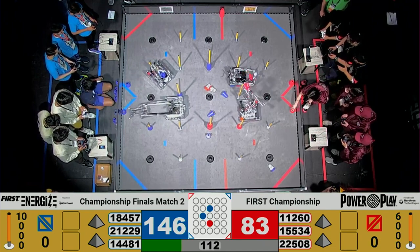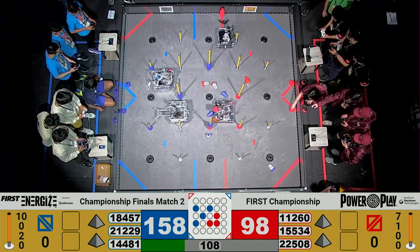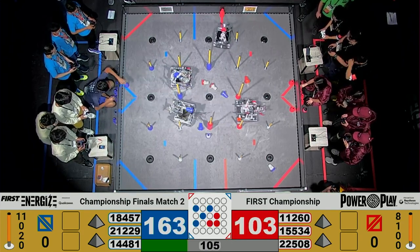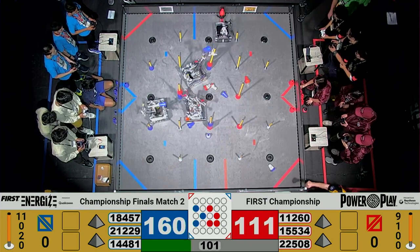Red Alliance looking to lessen that gap. 15-5-34. Vertex off very quick with one, now two high junction scores. Their alliance partners, Supernova, are up and good for a high junction as well.